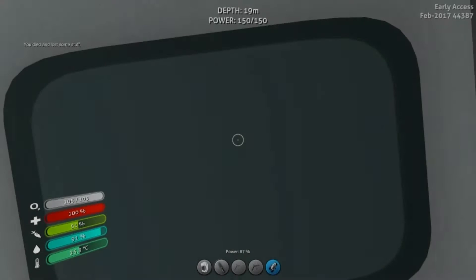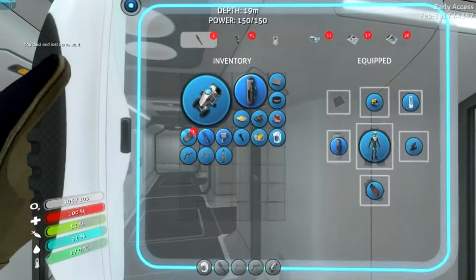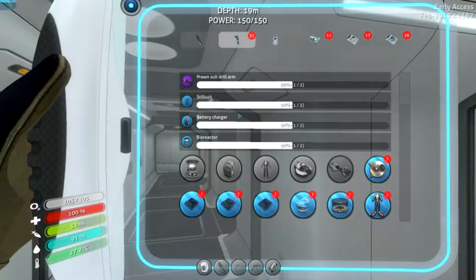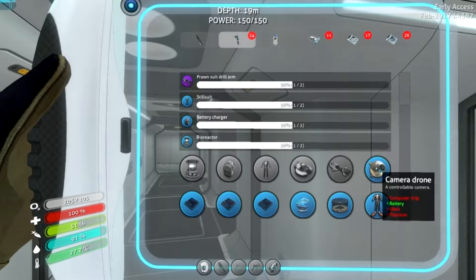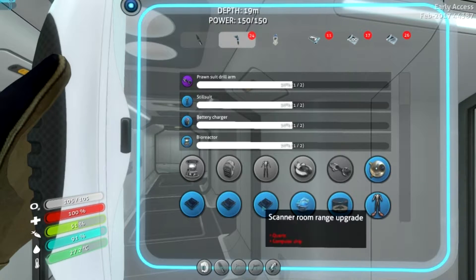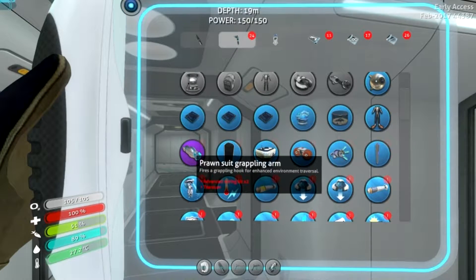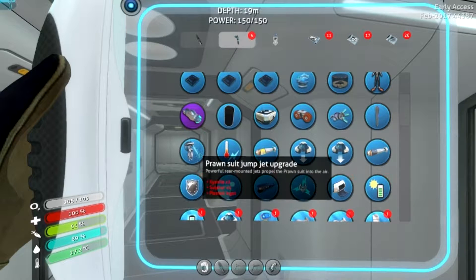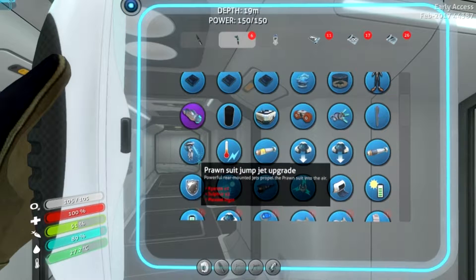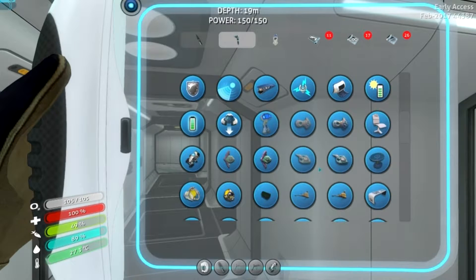On the brighter side though, I lost some stuff — but only the stuff I found. I should still have the blueprints. Camera drone? I've got the scanner room, scanner room upgrade apparently, prawn suit grappling arm, prawn suit jump jet upgrade. Wait — I have a load of stuff. What? Seamoth torpedo systems. Wait, do I have all of this?